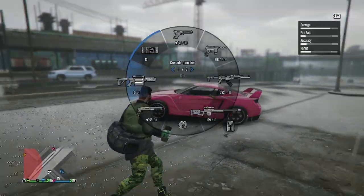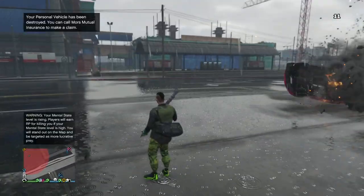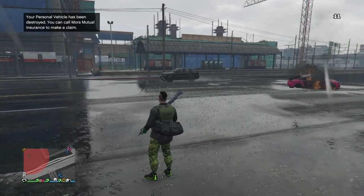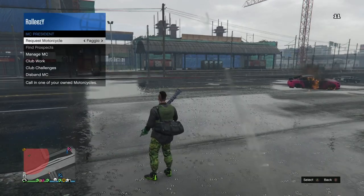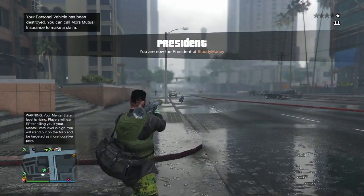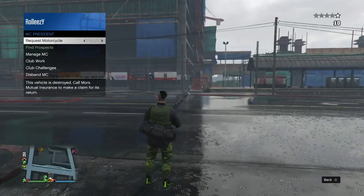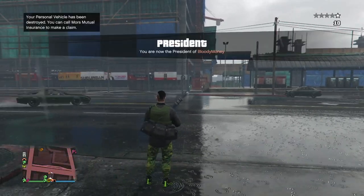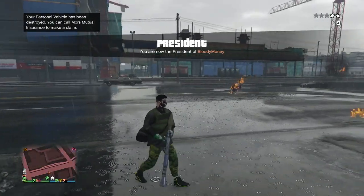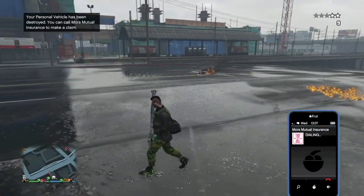What you can see here is me blowing up an Elegy — this is what you want to do to your Elegys or Faggios that you want to turn into dupes. If you're using Elegys, you have to drive each one out or call them from your mechanic and then blow them up. Much easier to use Faggios because you can use your MC President menu, blow one up, open your MC menu again, call up another one and blow that up. I definitely recommend using Faggios. You got to spend five grand a pop, but it's a lot easier unless you already have a bunch of blown-up Elegys.